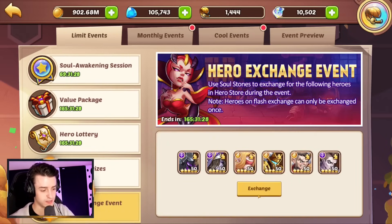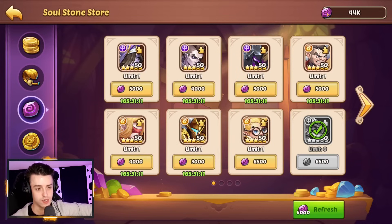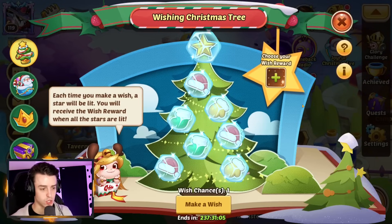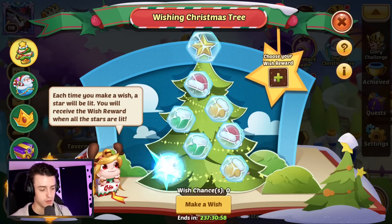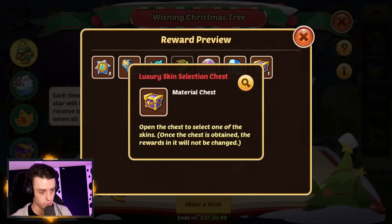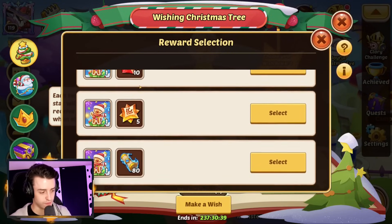The final standard thing is the hero exchange event, allowing us to get any of the light and dark heroes at a heavily discounted price. Asmodel and Aspen are going for 3,000 apiece, Eos and Mockman are both going for 4,000, and you can get a Vulcan or Elena for 5,000. Now the main stuff is the Christmas event. First thing — we get our wish chances. This allows us to make a wish every single day which will get us a random reward. If you log in every day you will get all of the rewards shown.